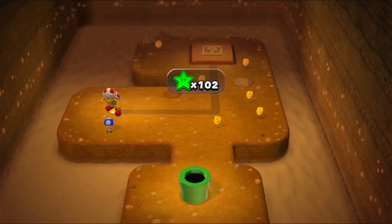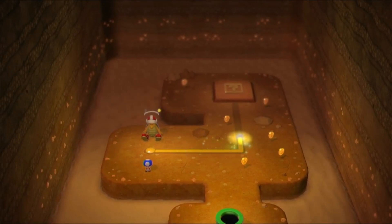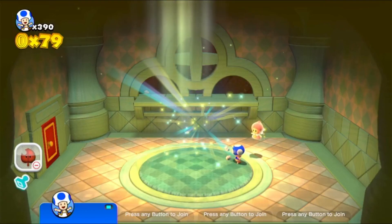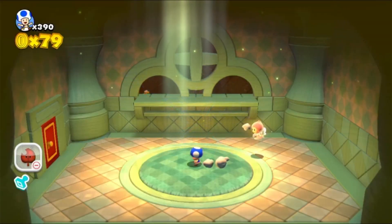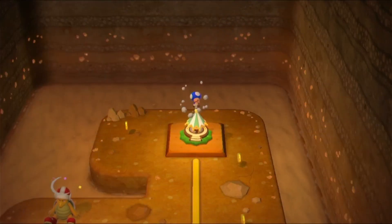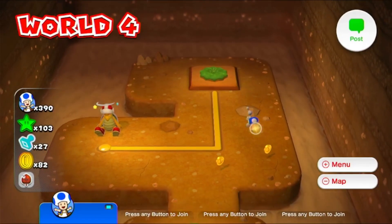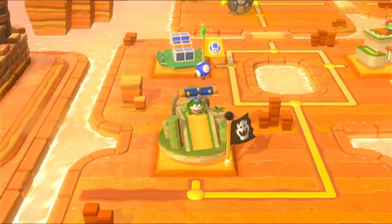Got that star. Oh, it's a Sprixie House! Let me get this real fast. And now we can keep going. Let me just grab all these real fast. All right, now we've got World 4-5 — Spikes Lost City.